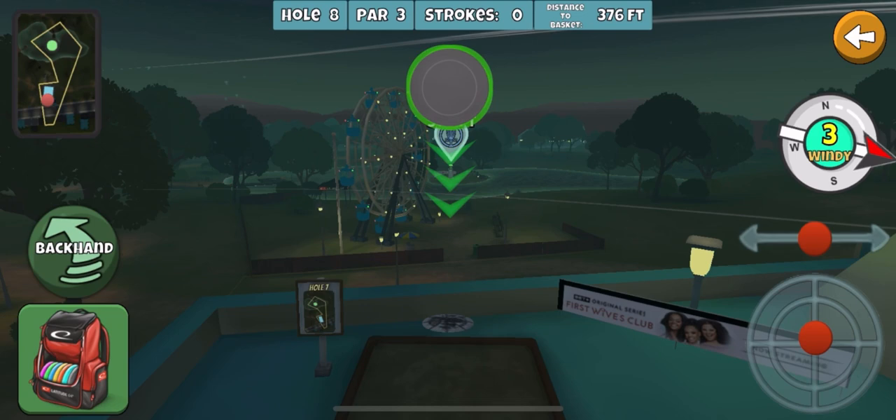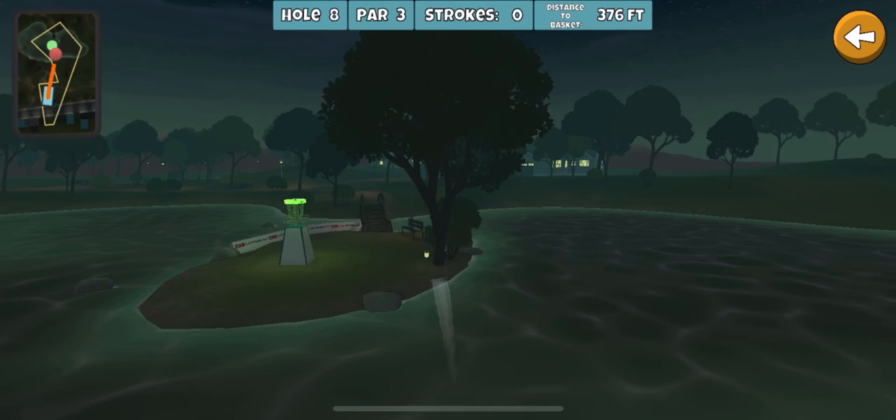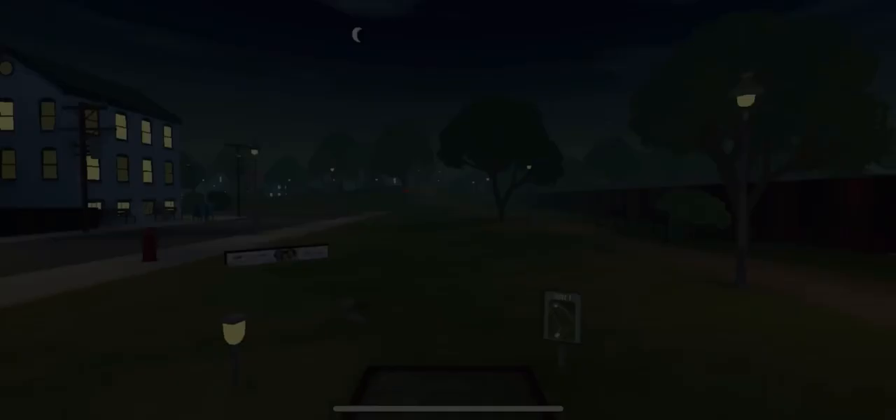Let me know what you do on that hole because I hate it. This one I never really run it — I just throw the Beast, take a little bit off of it, and just let it fade back towards the basket. Just so you all know, you can land on that bridge and it can fall in between the wood and go down out of bounds. That happened to me — I thought once you're on the middle of that bridge you're safe, but nope. So be mindful of that.